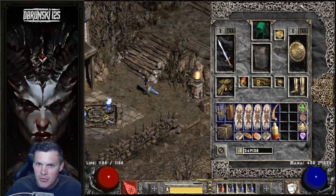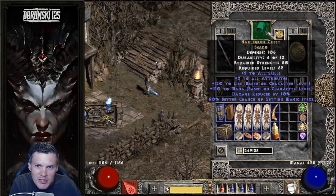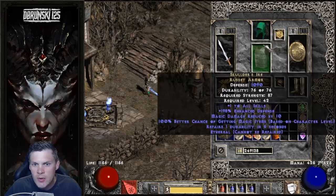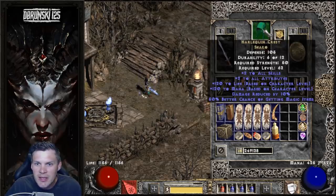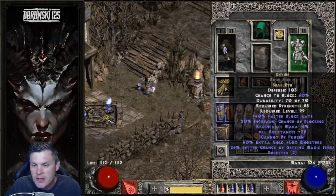The big upgrades from the previous video are the Body Armor and the Helmet. I just recently found Shaco today — big upgrade for MF and skills. I was using Tarn Helm before, which is kind of like a poor man's Shaco. And then I do have this nearly perfect Ethereal Skulder's Ire. So I get a big chunk of MF from Shaco, Skulder's, and then Rhyme on Switch.